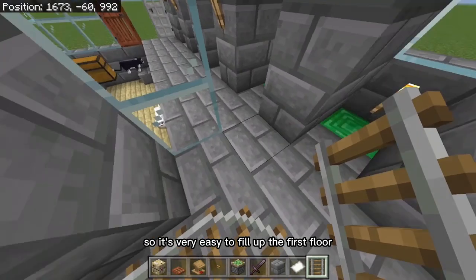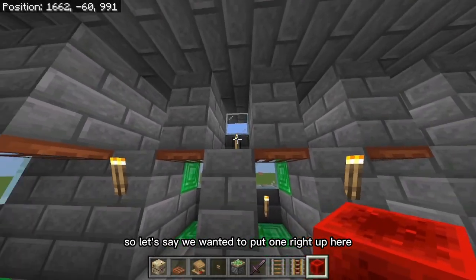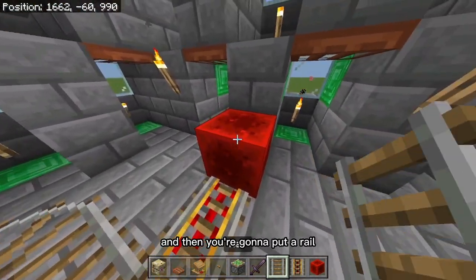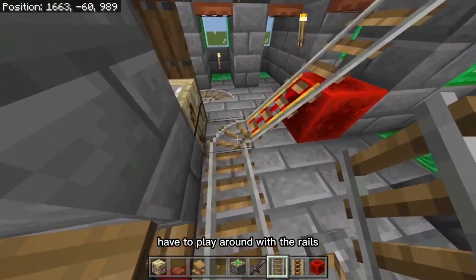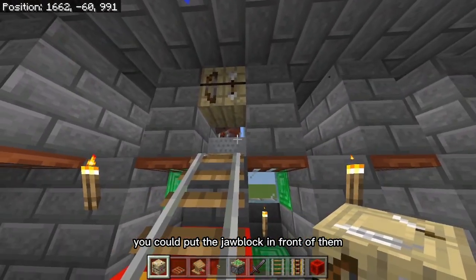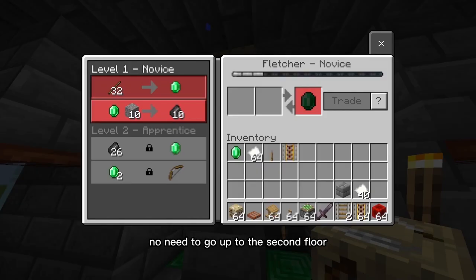So now we just need to repeat this process and fill in every single one of these cubicles. It's very easy to fill up the first floor — you just need to point the rails into everywhere. Let me show you how you can get them up to the second floor. You're going to put a redstone block down like this, break this block, and then put a rail just like that. You have to play around with the rails. To push them up, you just need to do it like that. Once you have one up there, you could put the job block in front of them, then break the minecart and break the rail. So then you can reach them from below — no need to go up to the second floor.